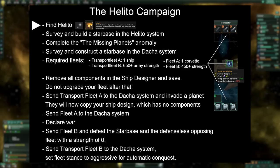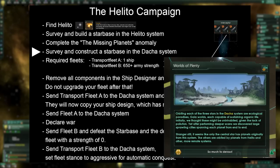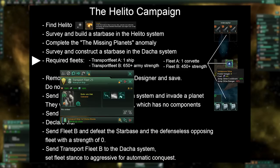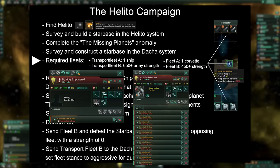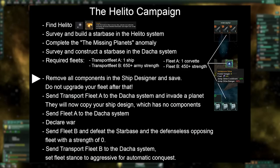How Helito can be found using the survey function was already shown at the beginning. Survey the Helito system and establish a starbase there. Bring at least one exploration vessel and one engineering vessel and investigate the missing planets anomaly. Upon completion of the anomaly investigation, the Dacha system will be revealed. After surveying it, establish another starbase there as well. Prepare the following fleets for invasion: Transport Fleet A with just one ship as the vanguard for the initial invasion; Transport Fleet B with at least 650+ army strength to act as the primary invasion force; Fleet A consisting of only one corvette to trigger the war; Fleet B with at least 450 strength to destroy the enemy starbase. Use the missile design as shown for this purpose. In the ship designer, remove all components from your corvette design and save it. The pre-FTL civilization in the Dacha system will copy the design shown, not the one from your built fleet.